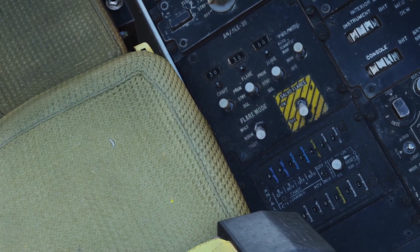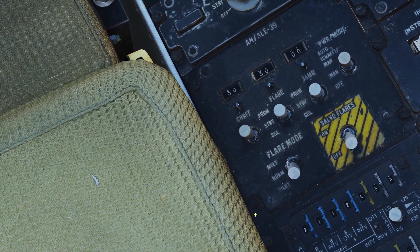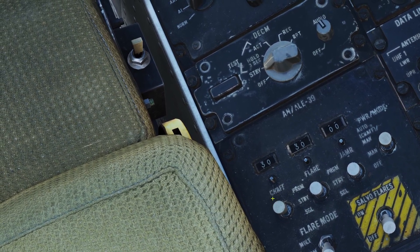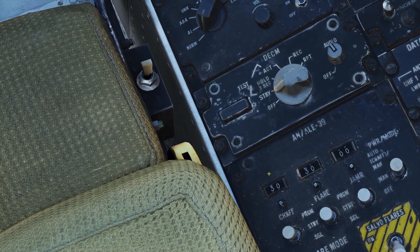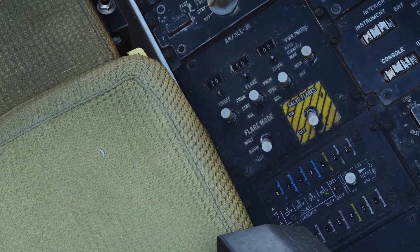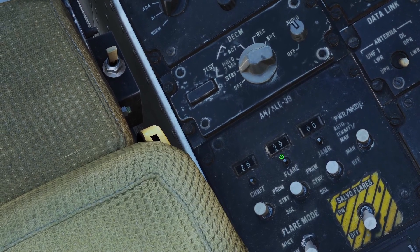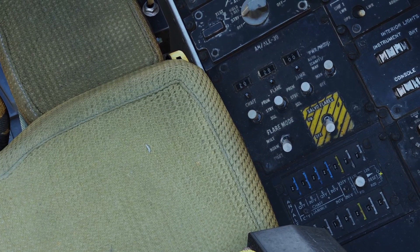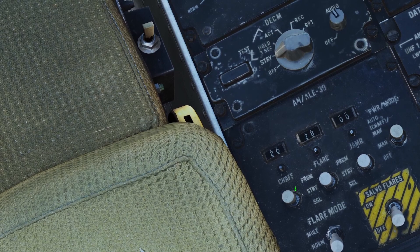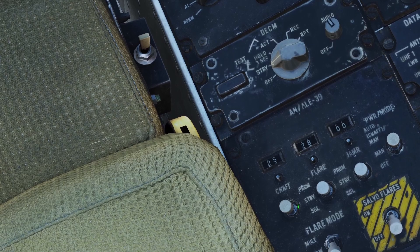Now I'll demonstrate the countermeasures programs. I'm going to set 2 chaff per burst separated by 0.1 seconds, running 2 times separated by 2 seconds. Then right-click the chaff switch to run the program, and you should see the counter go down when it's done. Now I'll demonstrate the flares — I'll fire 2 flares separated by 2 seconds. Let's activate the flare program.